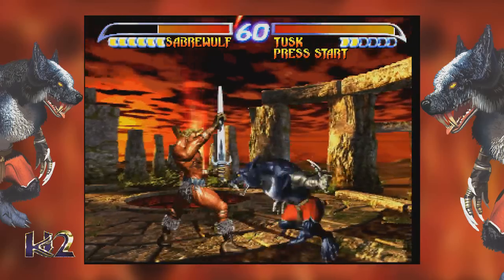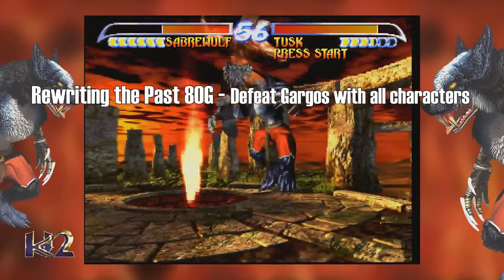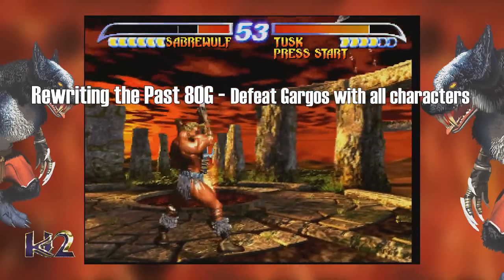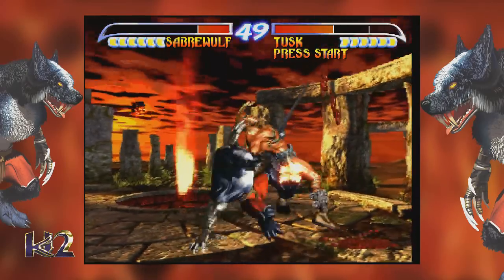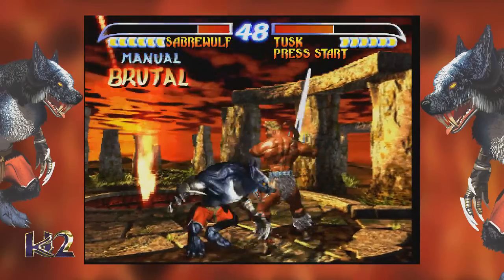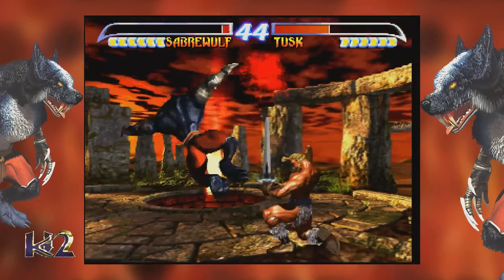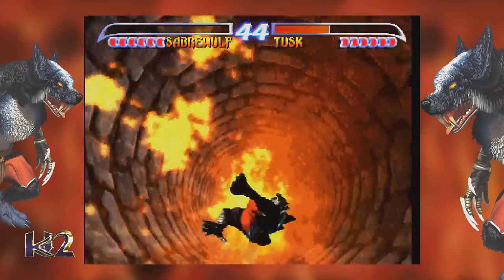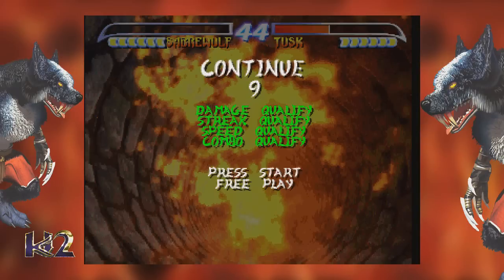Last achievement is Rewriting the Past — defeat Gargos with all characters. Gargos is the end boss, like a gargoyle — Gargos the gargoyle. Very creative team back in the day, shout out to Ken Lob. And that is it — classic, thanks for watching, bye bye.